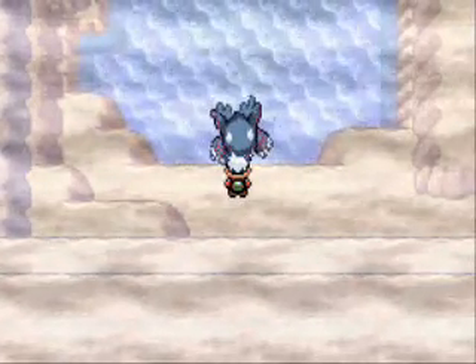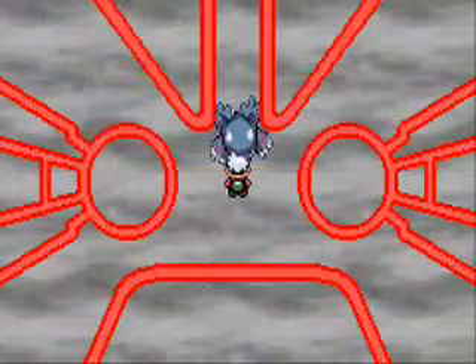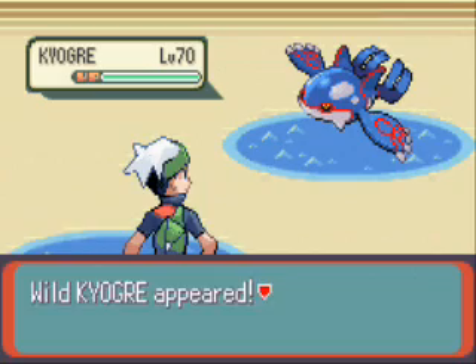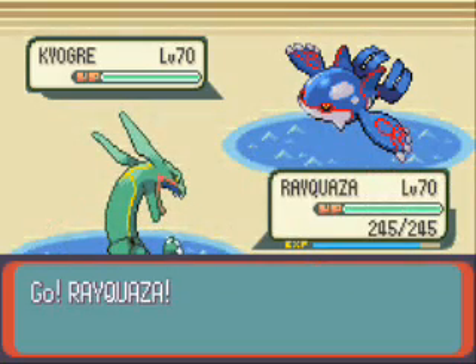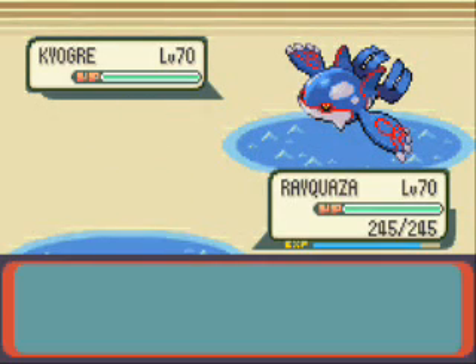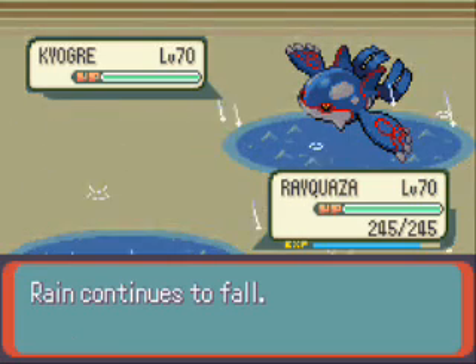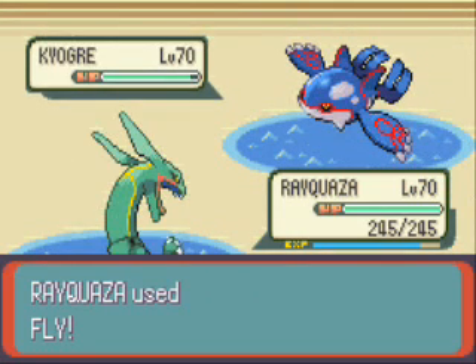Here comes Kyogre! Level 70, Water type. And it has the ability Drizzle, which makes it rain the whole battle. But because of Rayquaza's Airlock, the rain doesn't affect that well. So that's pretty good if you're trying to use something like a Water type attack.